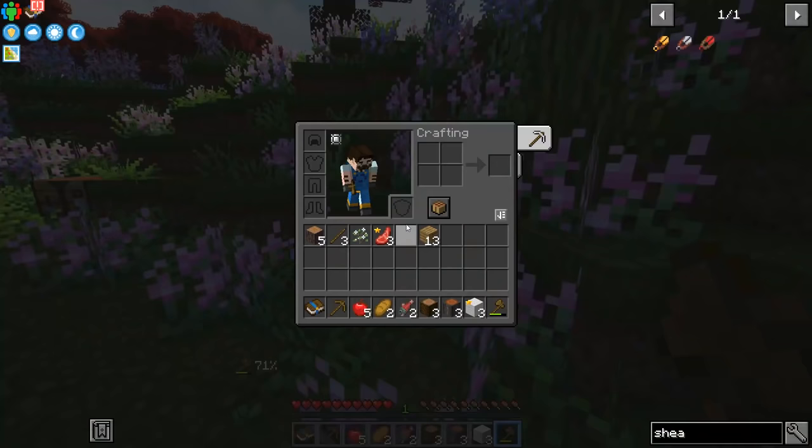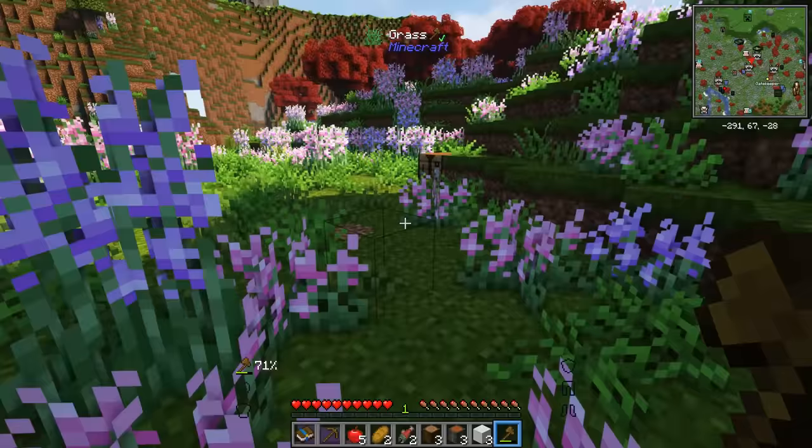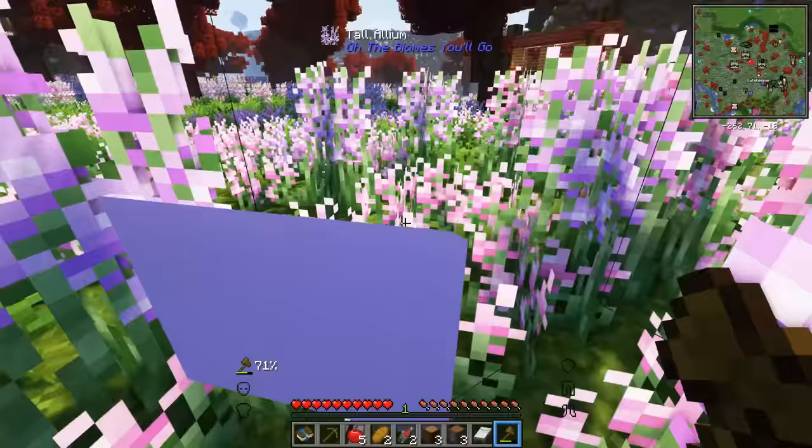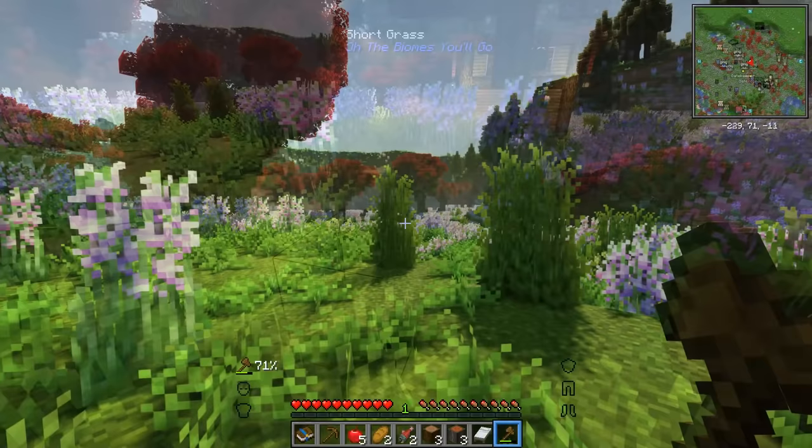As luck would have it, we've already got three white wool and some planks, so let's make a bed and guarantee our safety. Already we've conquered the first night. Now if you do want to play along with me at home, all the details you need are in the description below — the mod pack, the mods that I've added, and if you want to add shaders there's details on that too.